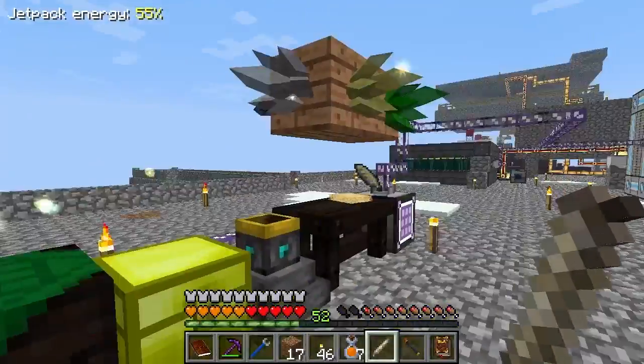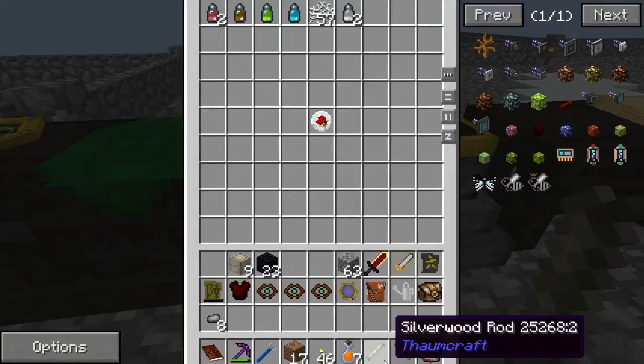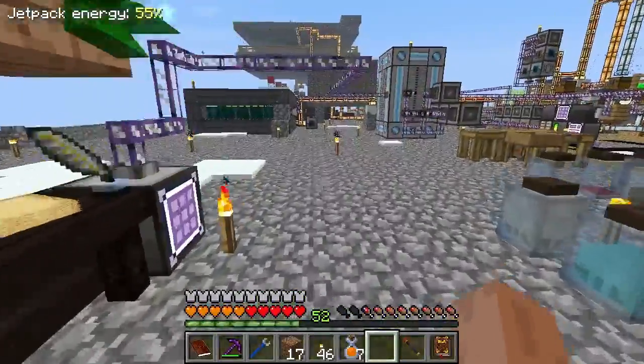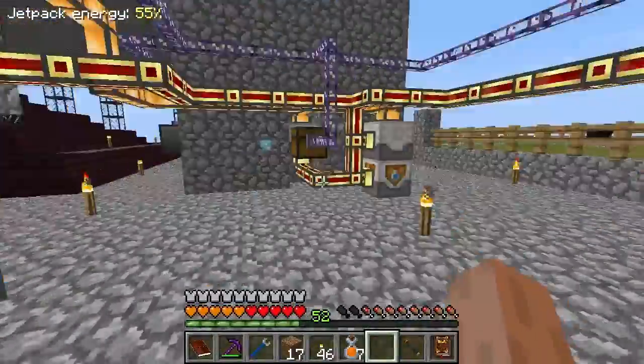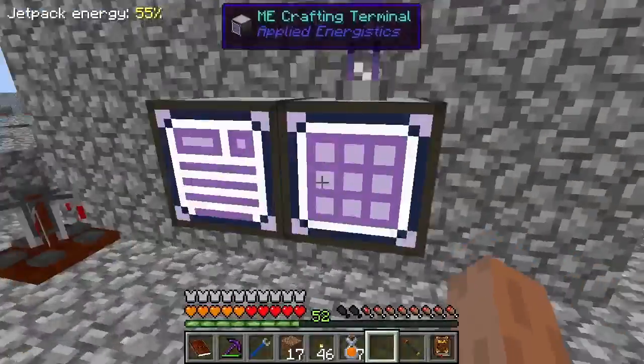There's no real rush for that. I'm going to make some thaumium caps later. There's no real rush for a better wand at the moment, because we're not going to be using that node-in-a-jar thing to move our nodes, which is what we needed the higher capacity wand for in the first place. So what we're going to do is finish off making these transposers.